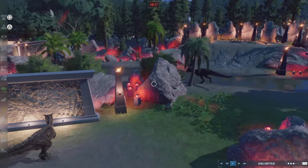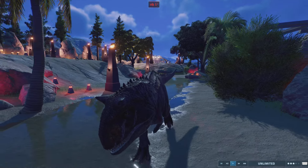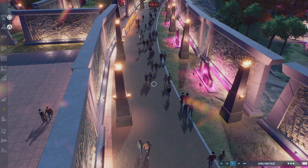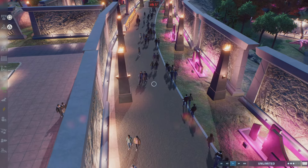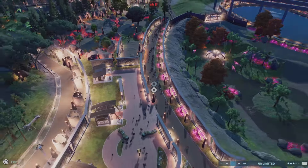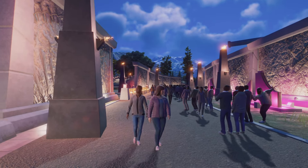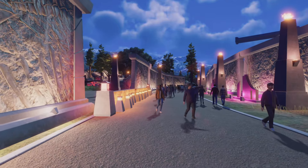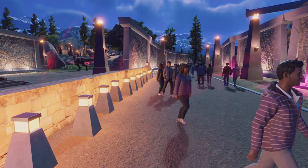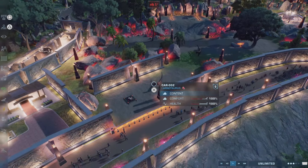Here is another light show with the Carnotaurus. I haven't built a Carnotaurus exhibit in a while. It's themed like one of those scary haunted houses where employees pop out and scare you — you're walking down a long path and all of a sudden the Carnotaurus goes boo. That's the theme for this.